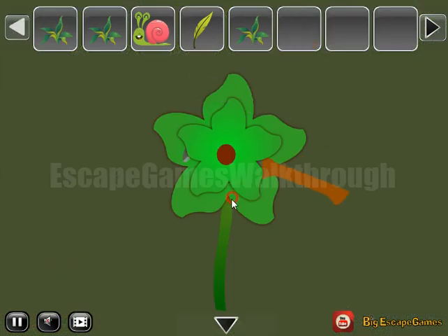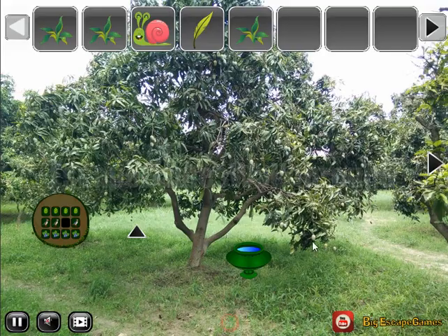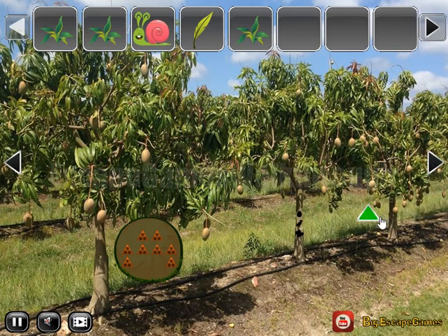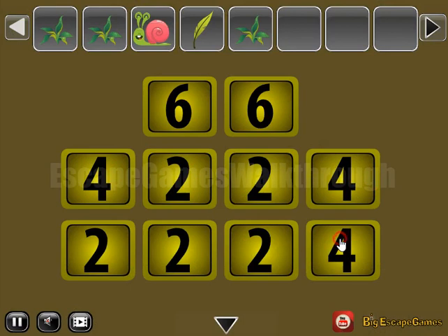Then we have a knife to cut this flower. And here's a hint of numbers — we need to select the same numbers. Let's select: six, four, eight, and ten.